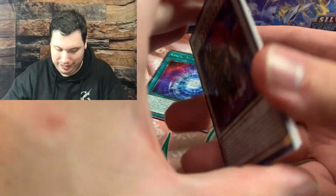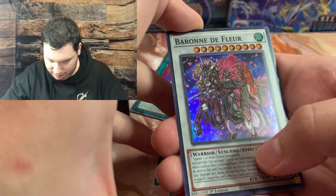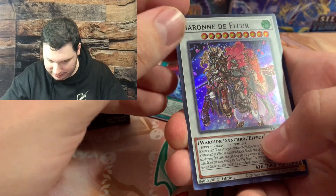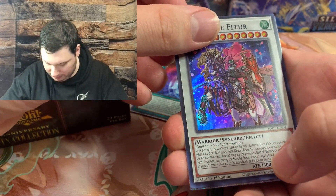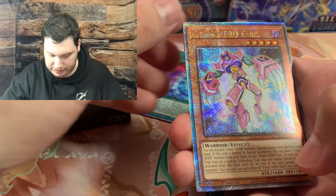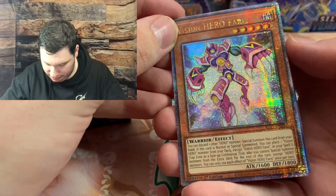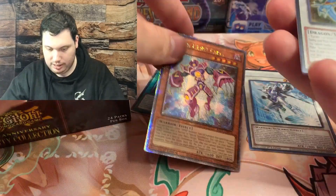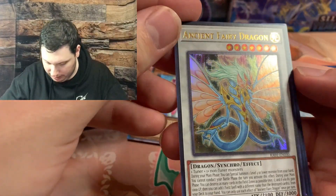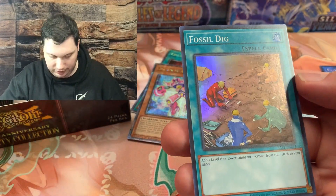Oh man, this is so cool - like, finally opening up a box. Baron de Fleur. We have something here - could we get lucky? And we have Vision Hero Ferris, Quarter Century Secret Rare Seeker Bear. Nice and shiny, just look at him. Then we have an Ancient Fairy Dragon, Tri-Brigade Revolt, and a Fossil Dig.